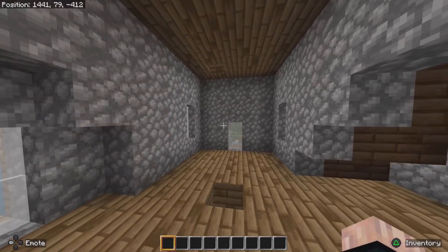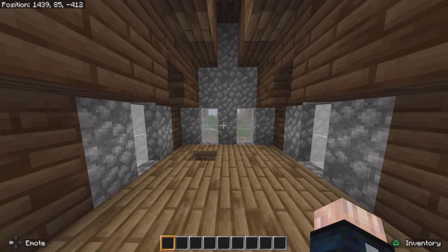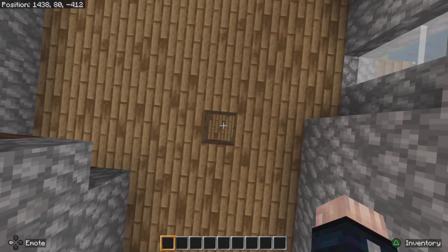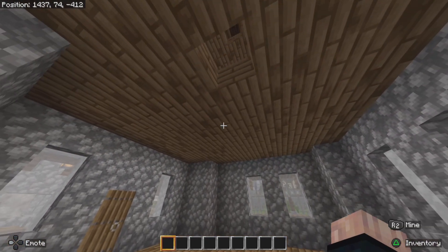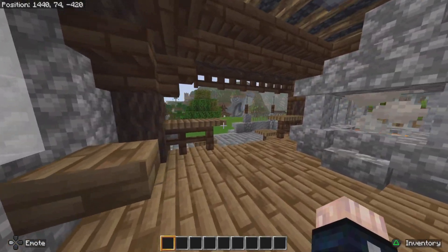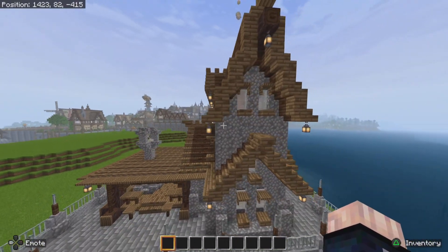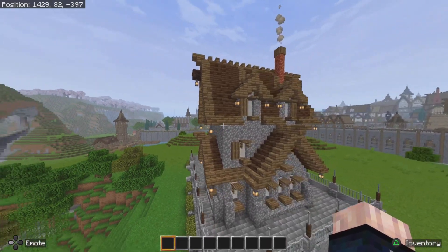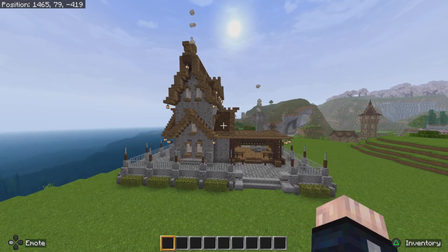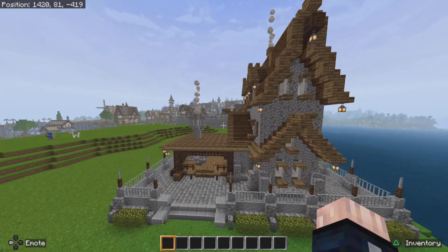That's the second floor, and that's the third floor. There's a cow — he's destroying himself. That's how I get up and down until I get some stairs put in. I have to design an interior for it. What do you guys think of the build? I think it turned out a lot better than I expected. If you want to see tutorials on any of my builds, let me know in the comment section below.